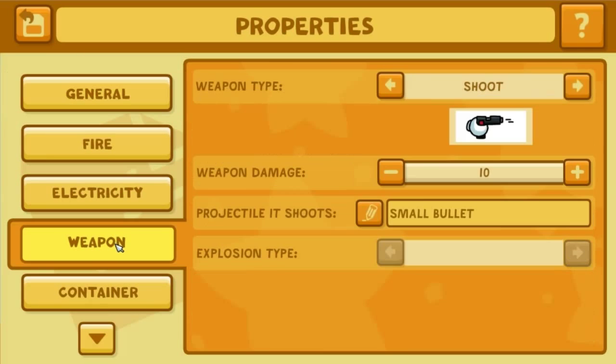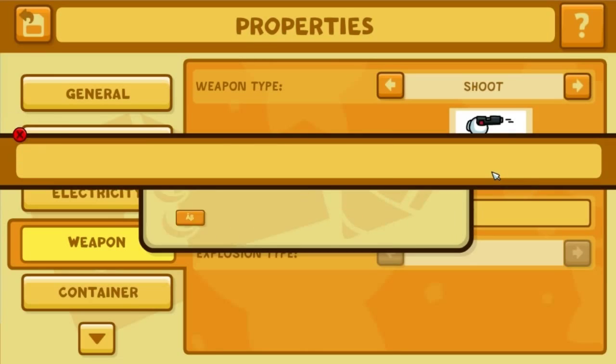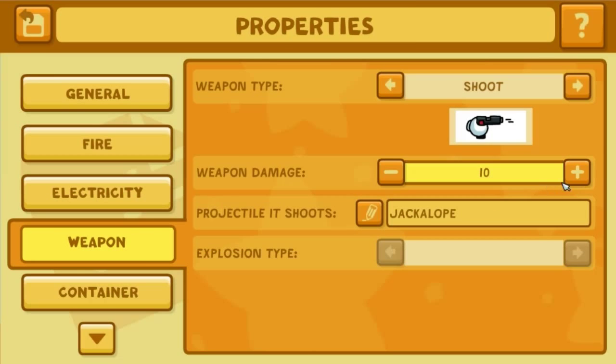Right here in the walking tab, you could change the projectile type and change it to completely random stuff. Like, I could change it to jackalopes - so it now shoots jackalopes. And they explode, so they are exploding jackalopes. It shoots exploding jackalopes now - great, hilarious.